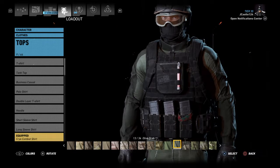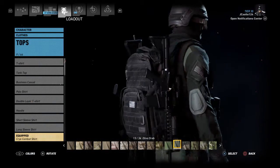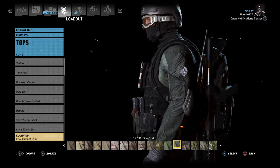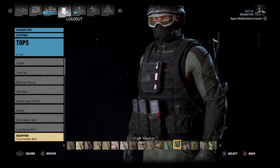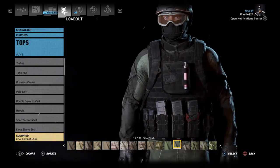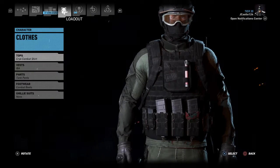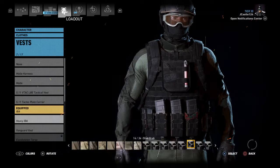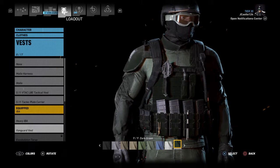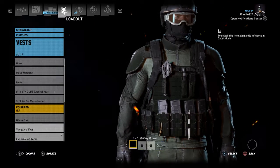The crye combat shirt is one of the best-looking shirts because you can have a patch on it and it has pads. I chose that and paired it with the IBA vest. I don't really care for the heavy look Dark had in his video.